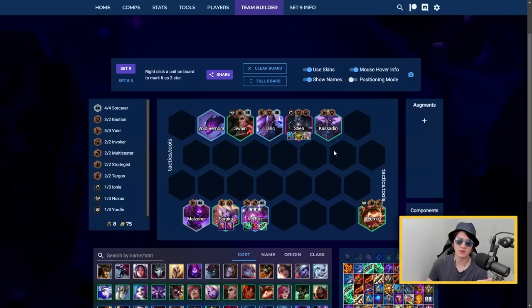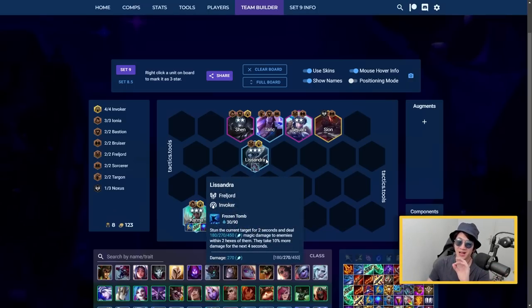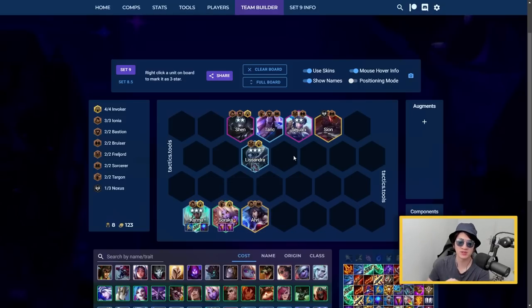Karma reroll runs four Invokers and three Ionia with an extremely tanky frontline of Shen, Sejuani, and Lissandra - put frontline items on whoever hits two-star first. Run Karma with Blue Buff, Gunblade, and Archangel plus Augments to boost her damage further. This comp is extremely powerful. You can try for Lissandra three-star but she'll be heavily contested, so don't rely on it - Karma will already deal a lot of damage at two-star.